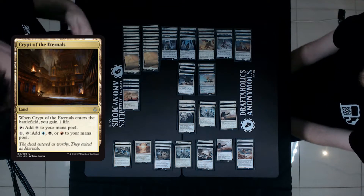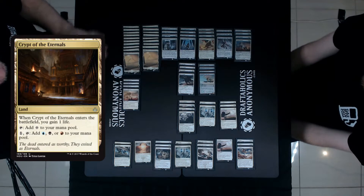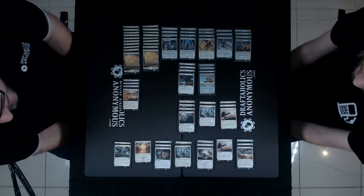If the whole field is mono red you're going to do great and cannot lose, but if it's a bit more varied you're maybe in a bit of trouble. So we can do something about that in the sideboard.